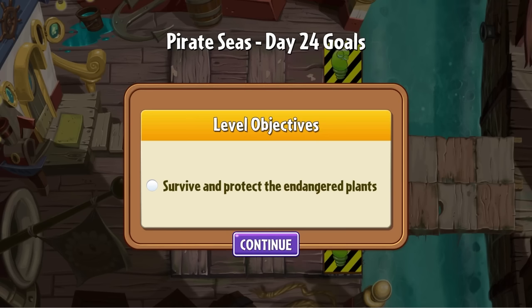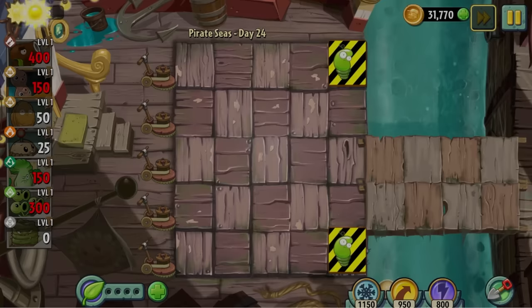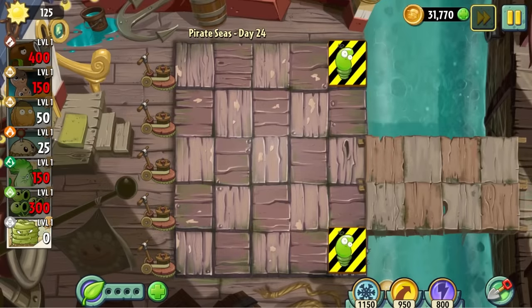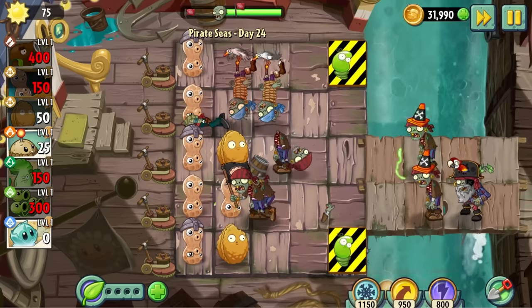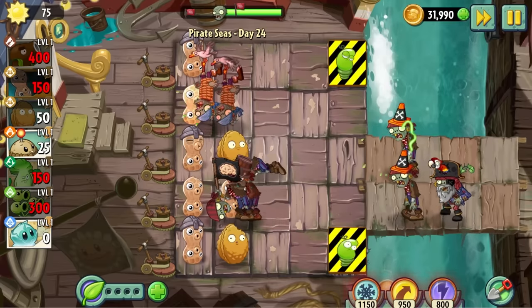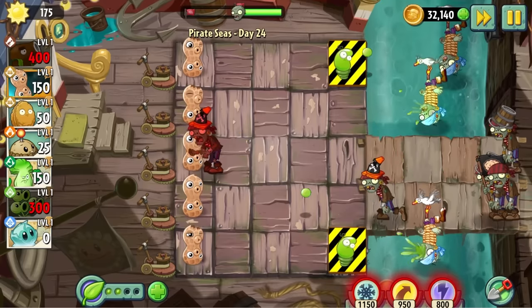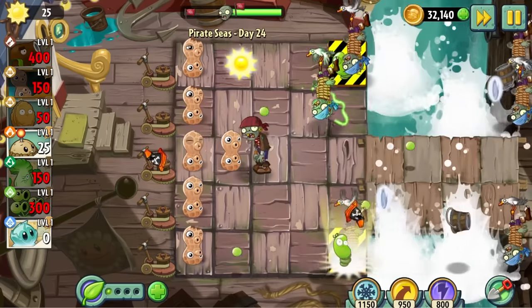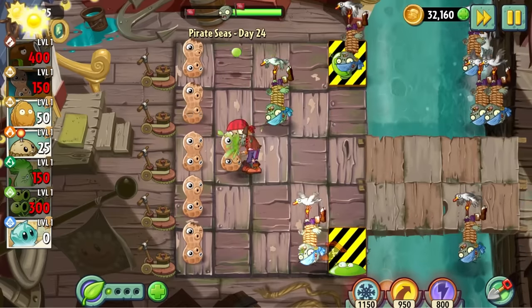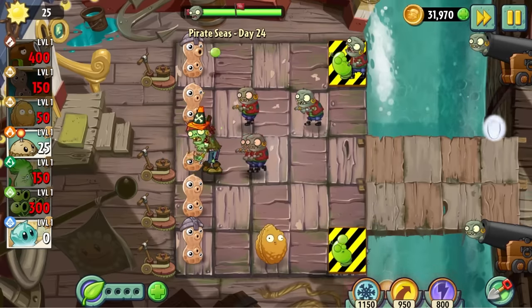Day 24 — the final challenge of Pirate Seas. This level is fiendishly difficult. The first obstacle is that we need to protect the stupid spring bean losers again, and these are some of the flimsiest plants in the game. These narcoleptic letdowns fall asleep after doing the absolute bare minimum, which is awful because I relate to it far too much. The second biggest issue is that we have such a small amount of sun to deal with so many zombies, and the captain pirates make this issue ten times worse. I spent over four hours trying to beat this level.